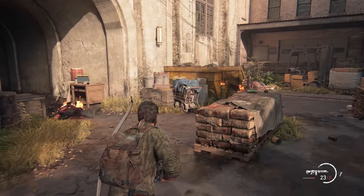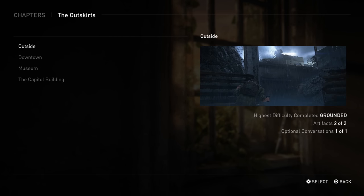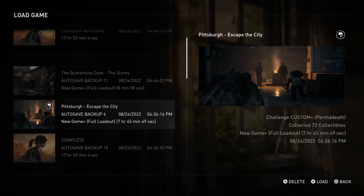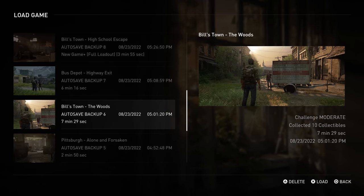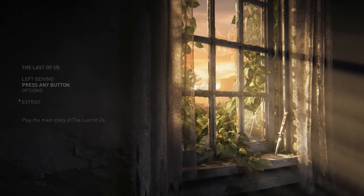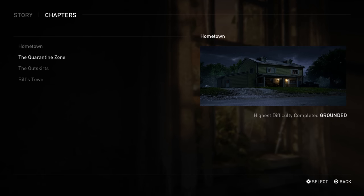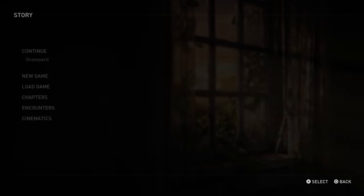The Last of Us Part 1 also makes it a bit easier to hunt down trophies. It tracks all the collectibles in each chapter, and specific encounters can be reloaded with ease. The save system is still a bit weird though. If you load into a chapter from a completed save, it will create a new save. Once you've picked up the missing collectibles and returned to the menu, it defaults to the save that you just created, and that save isn't considered complete. This means you really need to keep track of all your completed autosaves if you plan on jumping into different chapters.